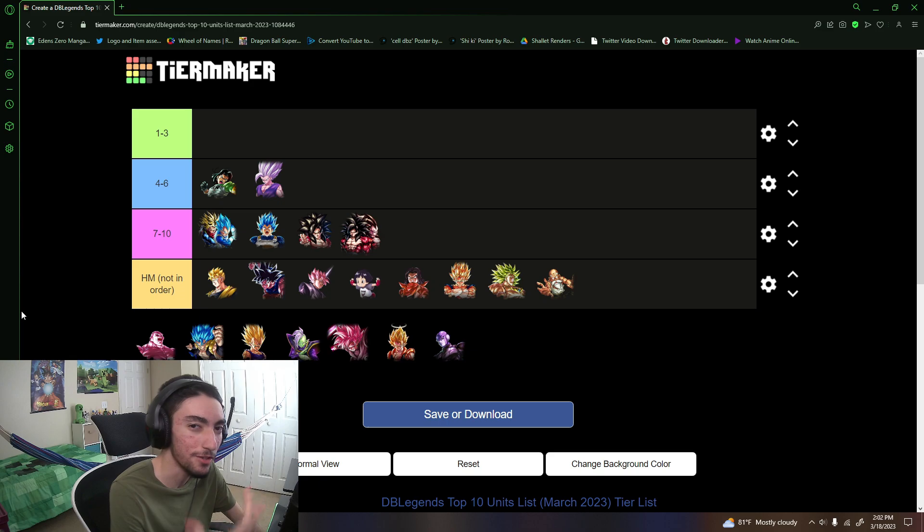Number 5 is LF Android 17. I personally find 17 more valuable than Beast Gohan mainly because of all his utility — lowering and debuffing the enemy's ultimate damage, removing their buffs, and his unique gauge sealing main abilities and healing the team a bit. He can seal Rose's main ability so Rose can't get an extra ultimate or go neutral. Because of that, 17 has more tools to help him survive in this current meta, which is why I'm ranking him at number 5.